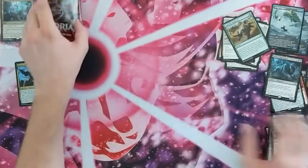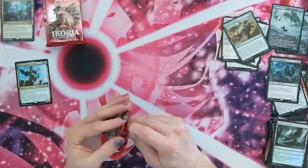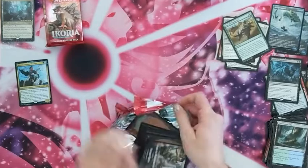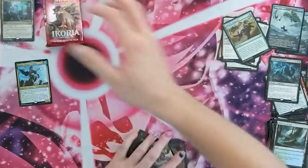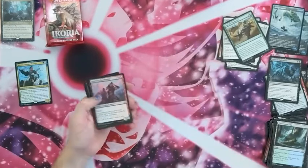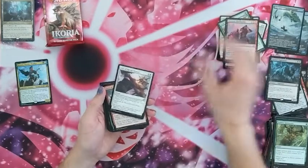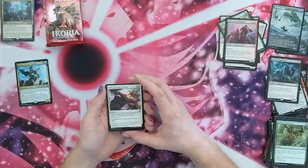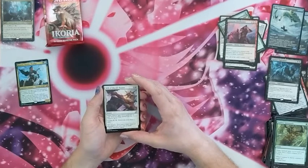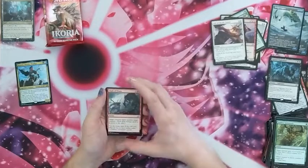Let's have a look at this next pack — another King Kong pack, nice diversity in the packs. We've got a Scourge of Valkas again, we know what that does. A Will of the All-Hunter — target creature gets plus two plus two until end of turn, and if it's blocking, instead it gets a permanent plus-two-plus-two counter.